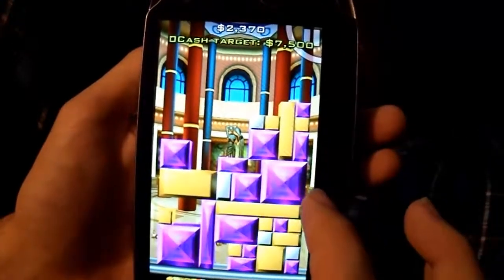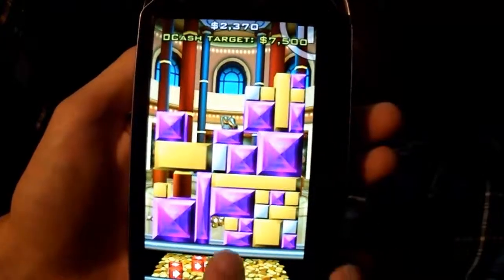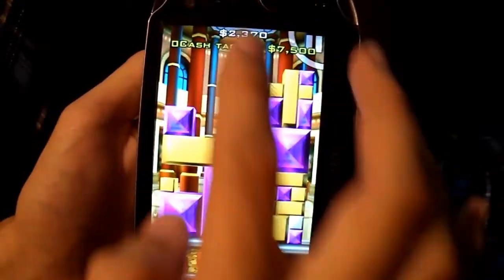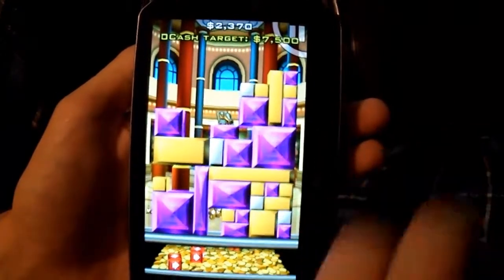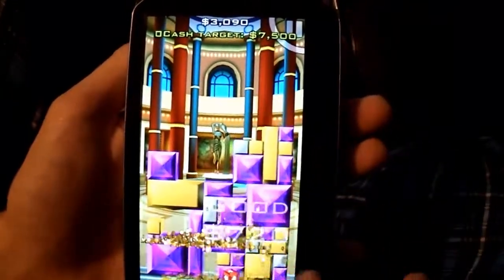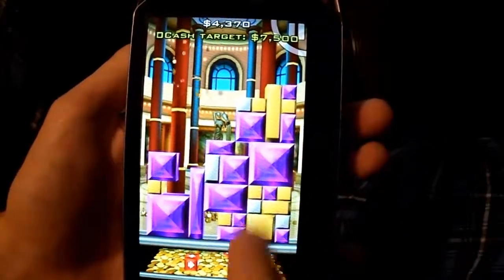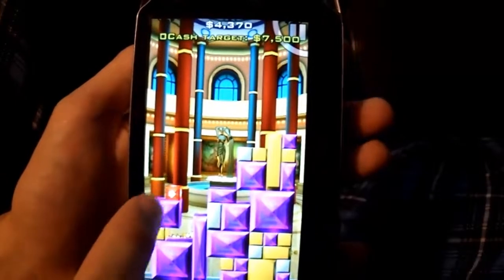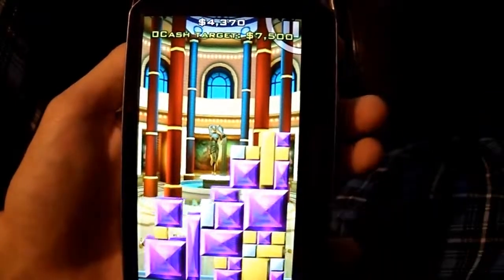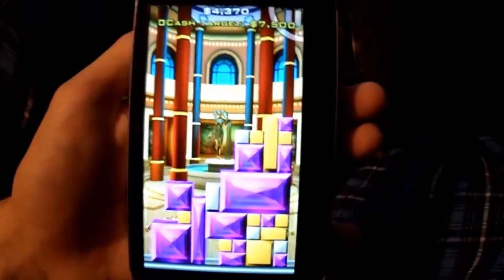I'm not the best at this game but I'm also not the worst. When you break things, these coins drop and push these things forward, and when they drop you'll get a power-up - I haven't got one yet to show you, but we should get one soon. There it dropped - now it's to the right. If I tap on that it'll push everything to the right as far as it'll go. Didn't do much, but we did get that giant purple which will be worth quite a bit.